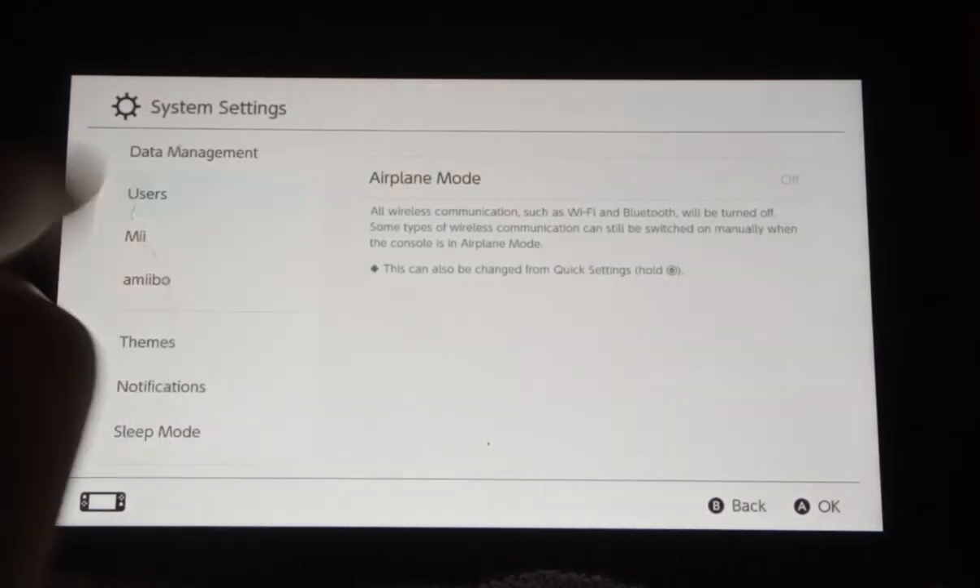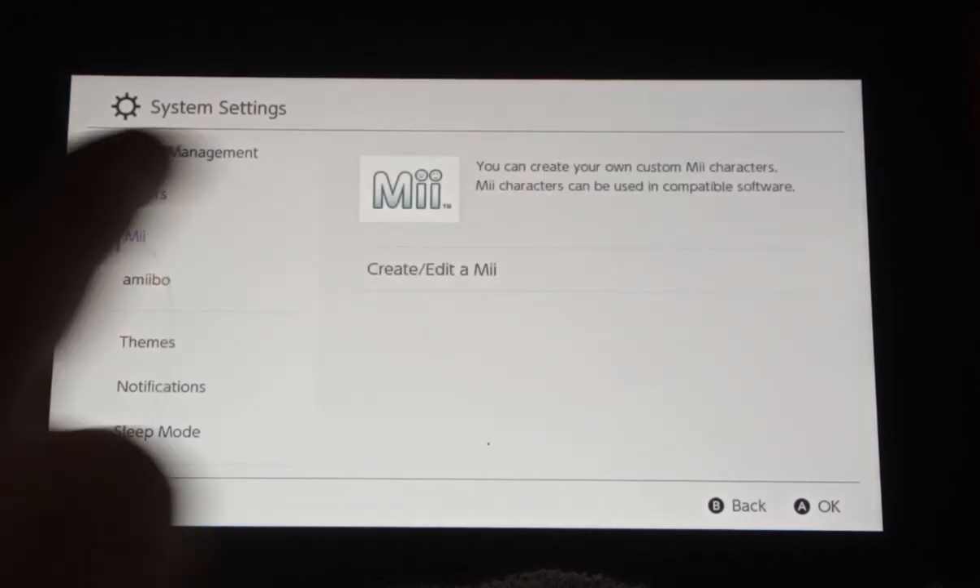Then we scroll down to Mii. Now we press Create plus Edit a Mii.